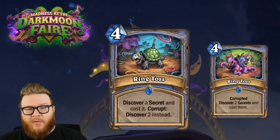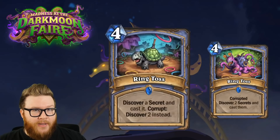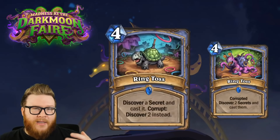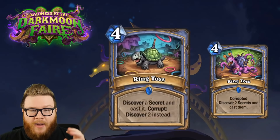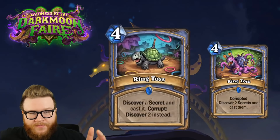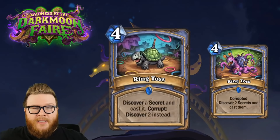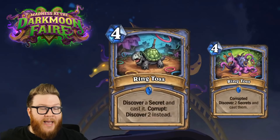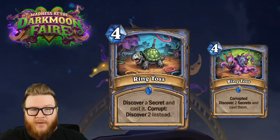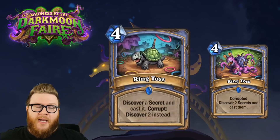That said, the corrupted version of Ring Toss seems pretty strong - you're getting six mana in total value and getting to discover things that adapt to the game state. If you need health you take Ice Barrier, if you think your opponent's going to play something big you take Counterspell. I really like the corrupted Ring Toss. It fits the corrupt game plan much better than we've seen in other classes.